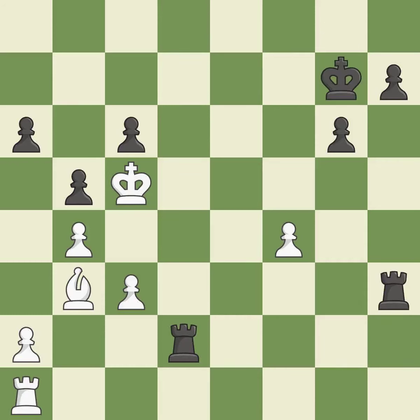This moves the bishop to safety — it is excellent. This steps away from the checking bishop — it is best. This defends the attacked pawn — it is best. The rooks are coordinated and powerfully doubled on the file — it is excellent.